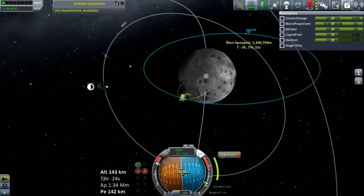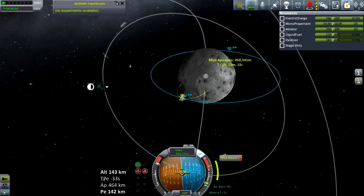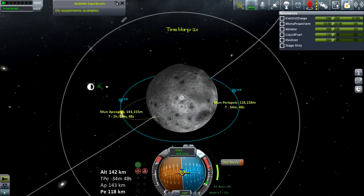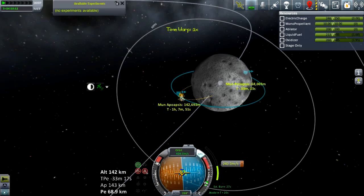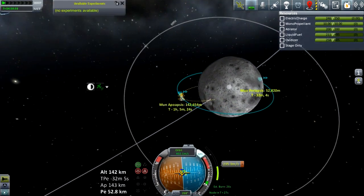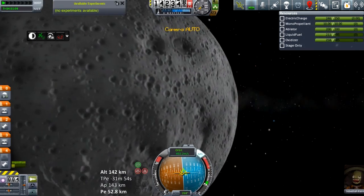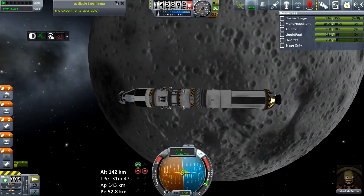And then I can land and get all the good science. Alright, 50,000 meters — that is going to be more than enough. Gonna cancel that. Science collecting I go, I guess. Look at this though — our rocket's here just fine, we have plenty of fuel left to actually land on the moon.